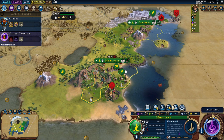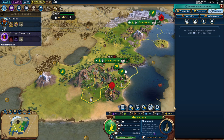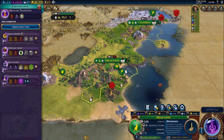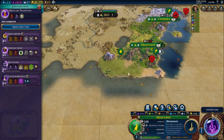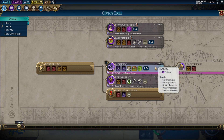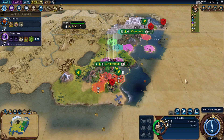Nothing to buy. I will buy an archer here. We got Mysticism — we got the boost for that, so let's just go that way.